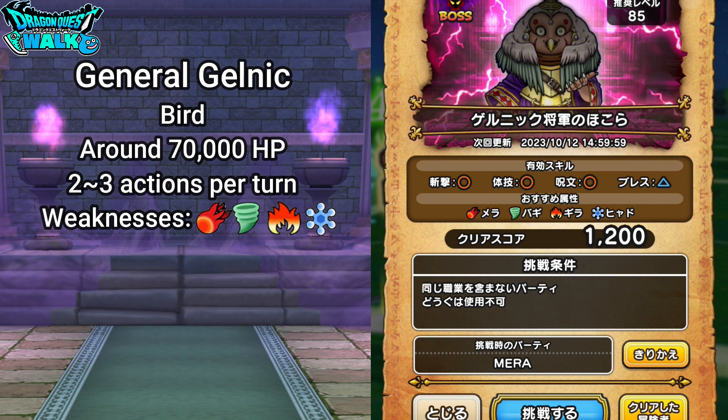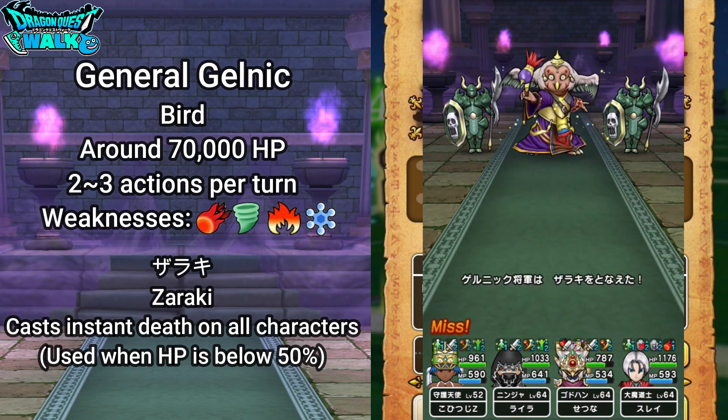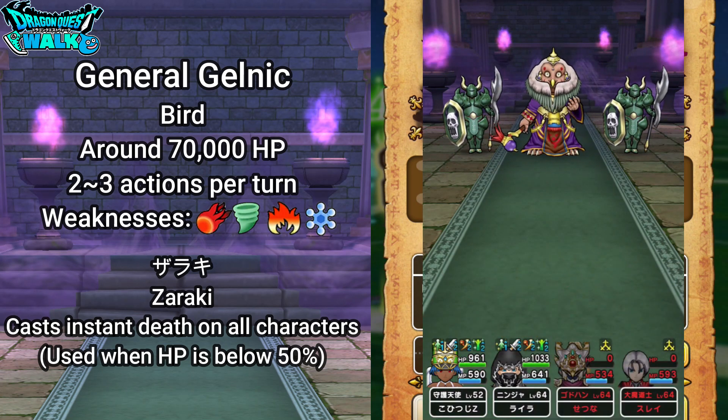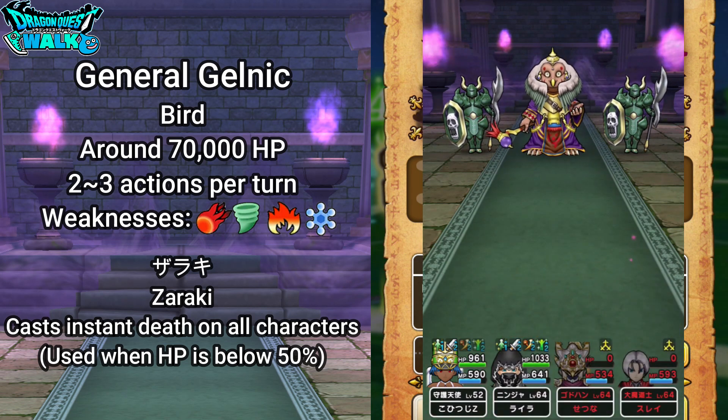His main ability is going to be Zaraki. With Zaraki, that actually casts instant death on all characters. Though most likely it may not hit, it definitely could hit — and Zaraki hitting all your characters would be quite devastating, just ending the battle right there. He only uses this when his HP is under 50%.